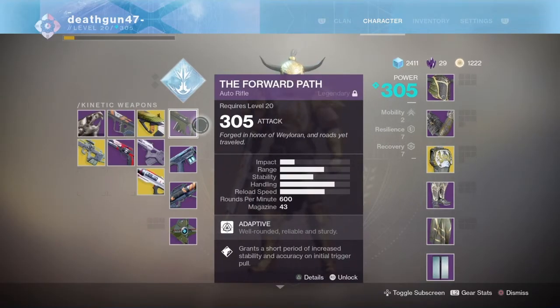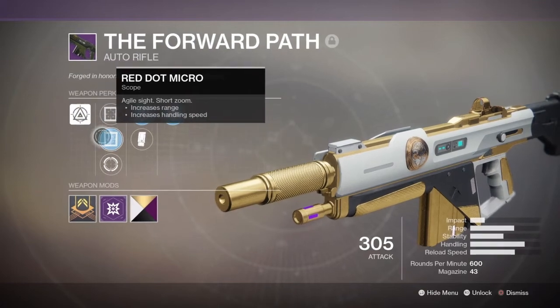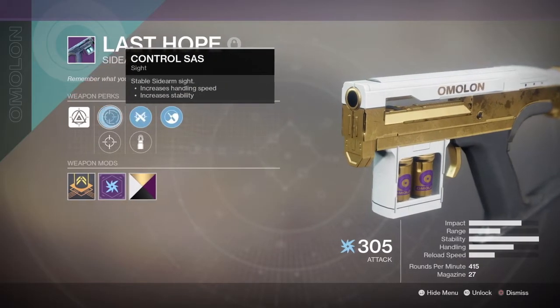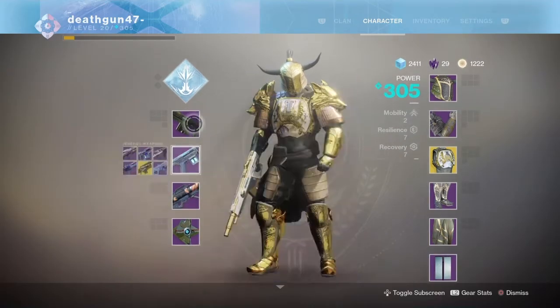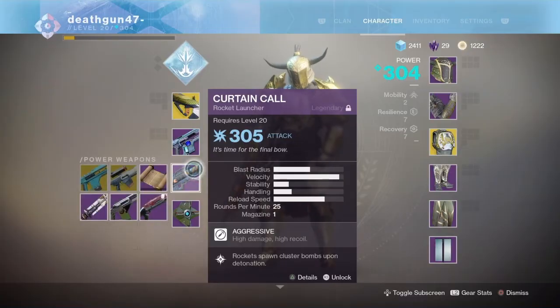This is the rest of my gear when it comes to armor. When it comes to weapons, this is usually the set I'm rocking. I'm going with the Forward Path from Iron Banner — very good auto rifle. You can check out the perks here. For my sidearm, the Last Hope is very good. I do have two other ones that I use just as much because a lot of people complain about this one and I know eventually they're going to do something to it. For my heavy, the Curtain Call rocket launcher is top of the line. Simple reason: velocity. I love the velocity on this thing — it's way faster than most and it has the perk that creates cluster bombs upon detonation. I also go with Vigilance Wing, Uriel's Gift, and Curtain Call as my second most used set.